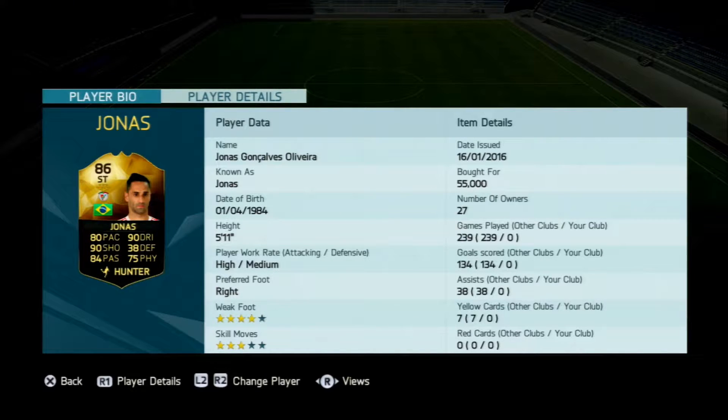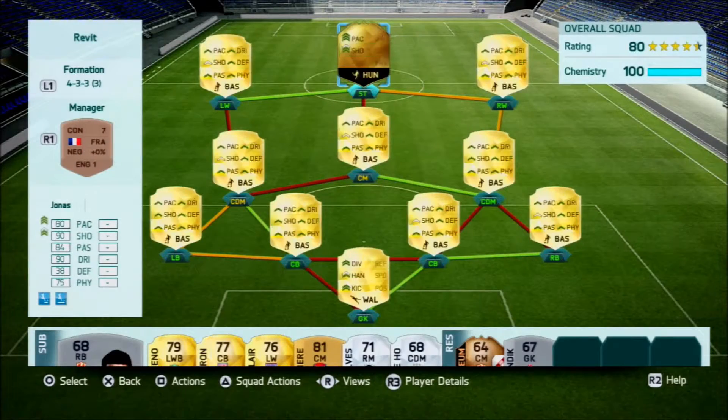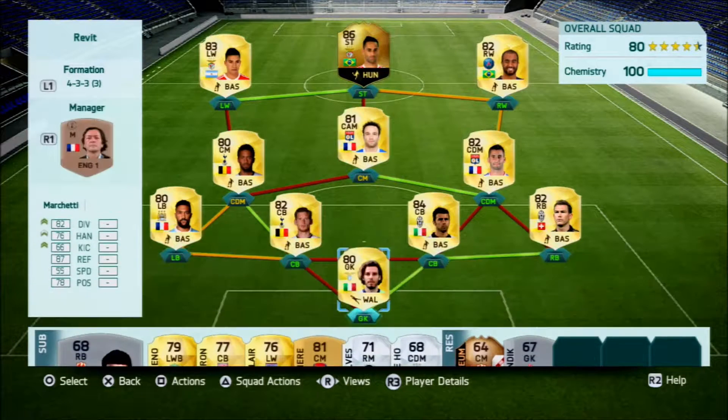He's really tall with good work rates. Not great pace but decent enough to make a good target man. 90 dribbling — really good. 90 shooting — really good. Passing is pretty decent as well. I've fit him in a 4-3-3 defending variation with no links wasted, which is what I like to do.